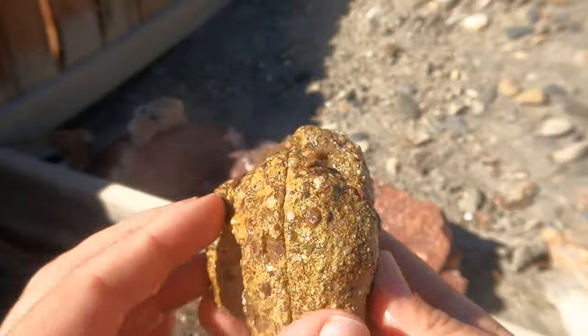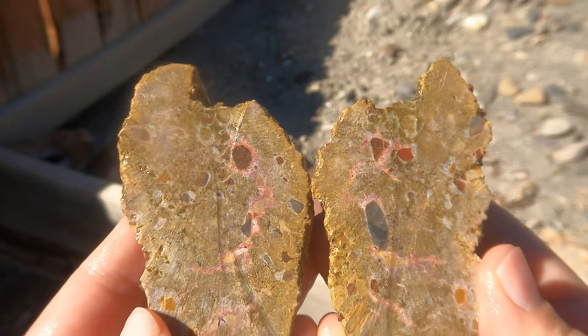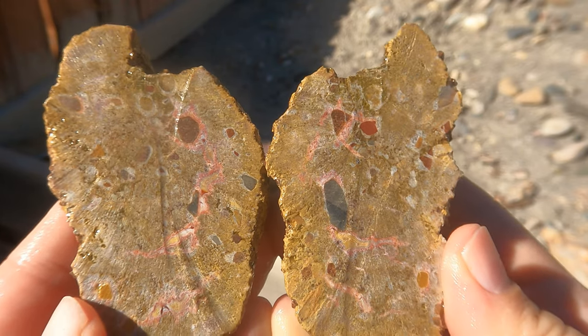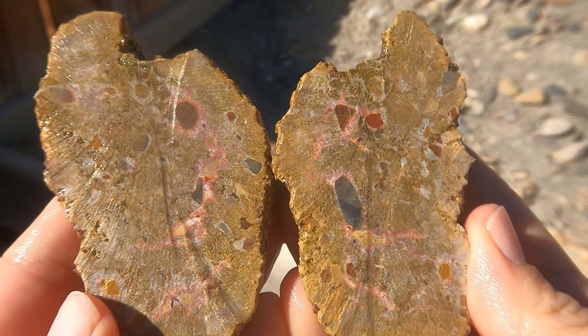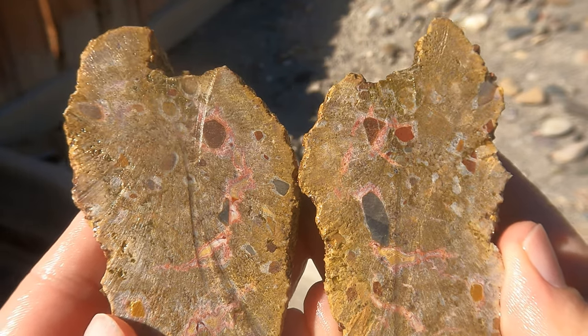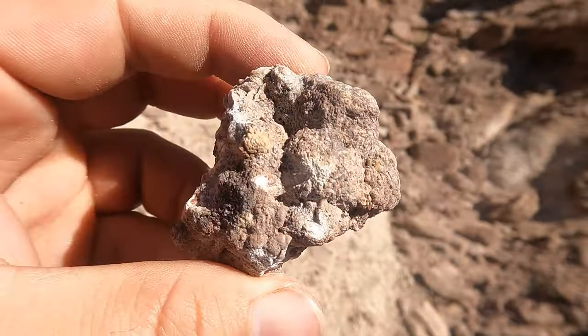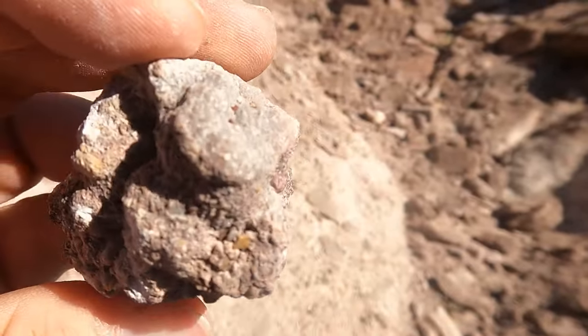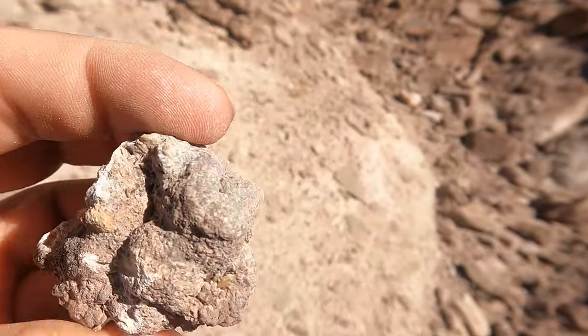Here's that piece of conglomerate that I decided to bring back. It is conglomerate, but you do have a little bit of agate in it — some red, a little bit of yellow over there. This one looks like it might be a bumpy one. I'm seeing a little bit of barite there. We'll cut that one open.